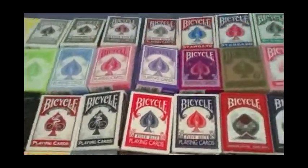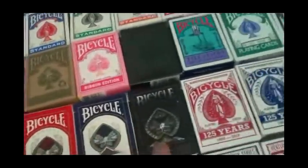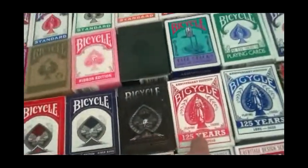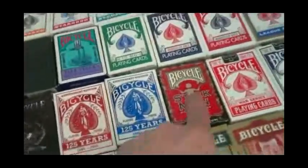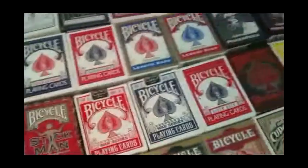These are gold seal Bicycles in red and blue. These are B-quality Bicycle decks. Bicycle Masters Edition in red and blue. And Saddle Masters. Bicycle 125th Anniversary in red and blue. Stickman. War Series. Big Guns in red and blue.